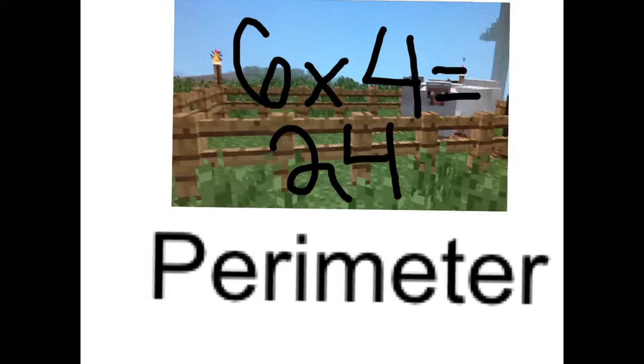This is a picture of a coral in Minecraft EDU. I will calculate the perimeter for you. First, I will count the length of each side. Now, I will add up all the sides. So the perimeter of this coral is 24.